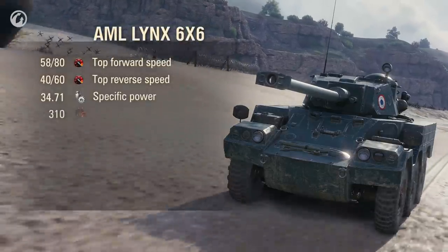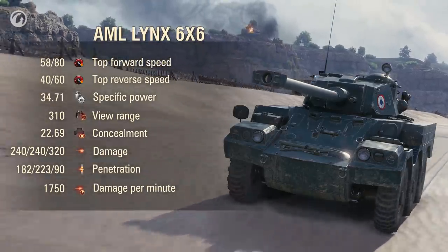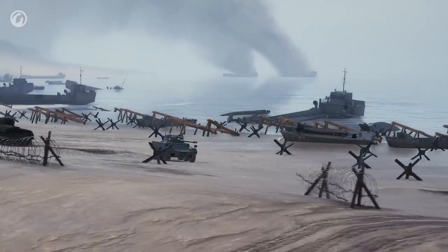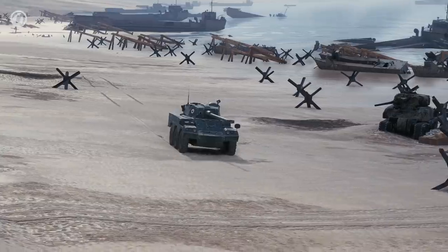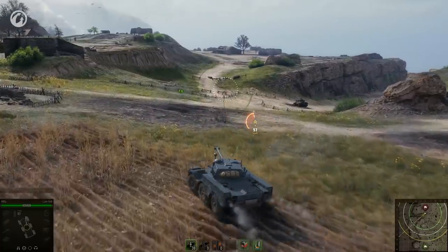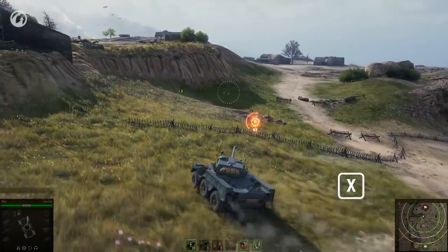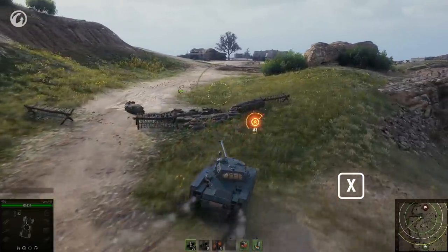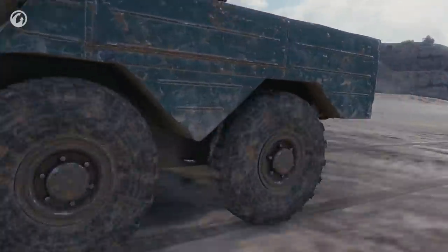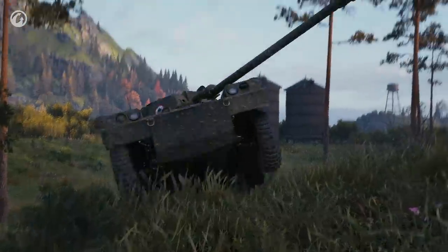At Tier VIII, we have the AML Lynx 6x6. It features the next unique mechanic of wheeled vehicles: two driving modes — Cruise and Rapid. When in Cruise, the vehicle moves slower but has better maneuverability. In Rapid mode, the vehicle moves much faster but is rather difficult to control. Press the X key to switch between modes on the move. In Rapid mode, the Lynx leaves all regular vehicles of the same tier behind. When it comes to penetrating armor and dealing damage, it is more akin to German light tanks rather than French vehicles. If you master this vehicle, you will enjoy the role of an infiltrator, spotting opponents or surprising them with flanking fire. However, you must be very careful — the Lynx has a very modest view range and doesn't boast a large pool of hit points.